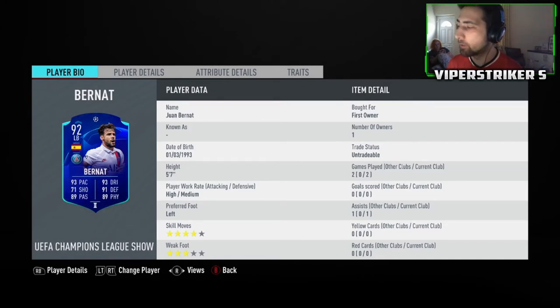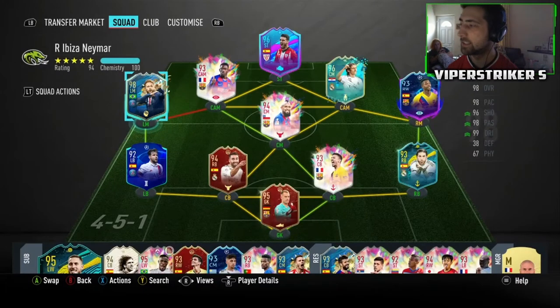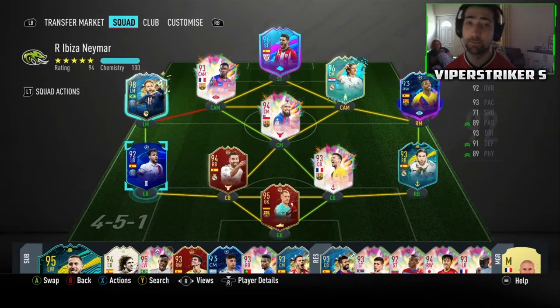I chose this Juan Bernat card because, if you look at the team I've built, we have a 98-rated Neymar and I needed someone to link in nicely, which turned out to be this card. That's why we've done it.